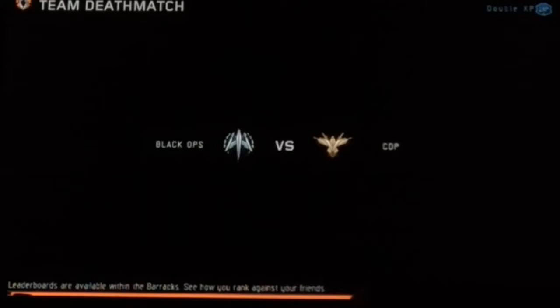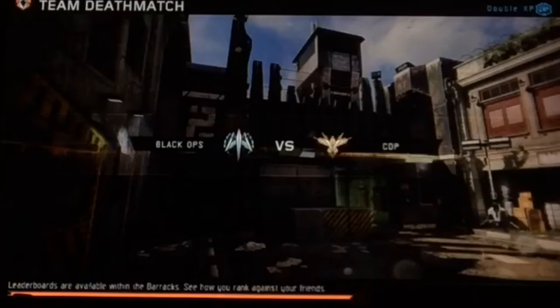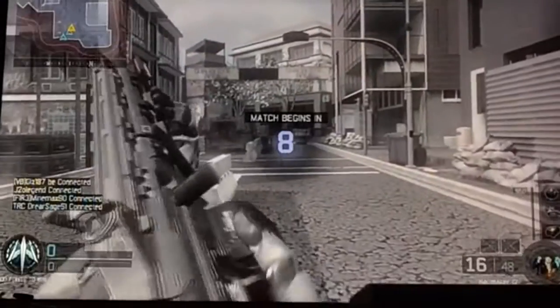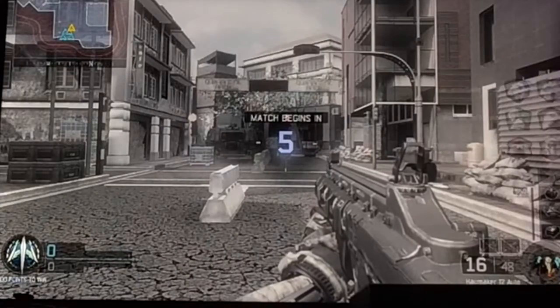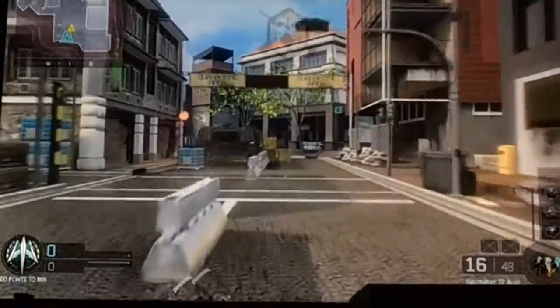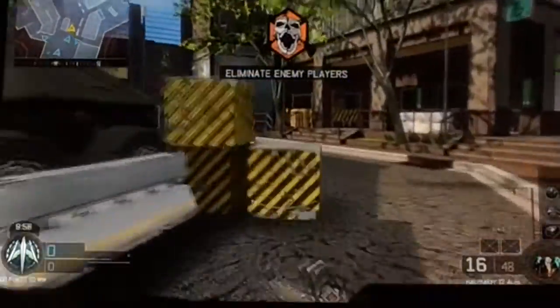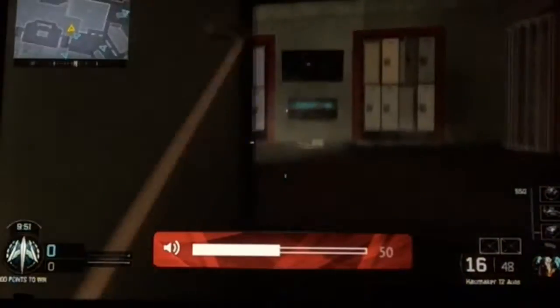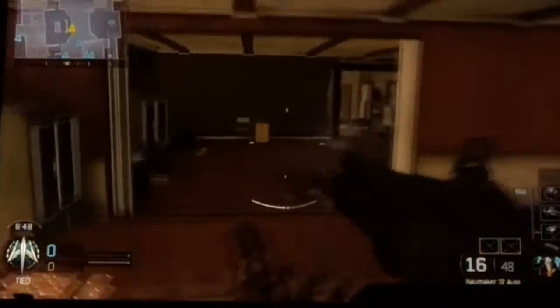We are on Psychosis — because banter — and we are playing on Exodus, Team Deathmatch core. It is double XP weekend, though it's only double XP, not double weapon XP. So we're going to be using just a Haymaker, no perks, no optics, no attachments — it is literally just a Haymaker. Let's see if I can get any kills.